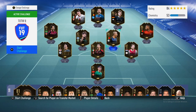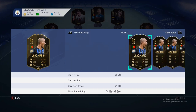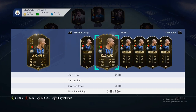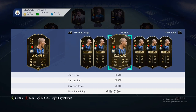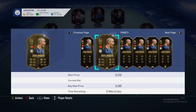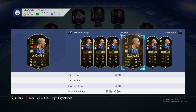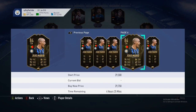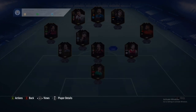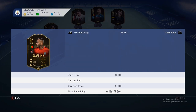Joao Mario is a really good card for the price — around 20-24k. I feel like he's going to be an overpowered card. He's Portuguese and 84-rated, which is an amazing pickup. I think he's actually the cheapest 84-rated inform and he's from Serie A, so that's a really good buy. I might pick up a couple of them.